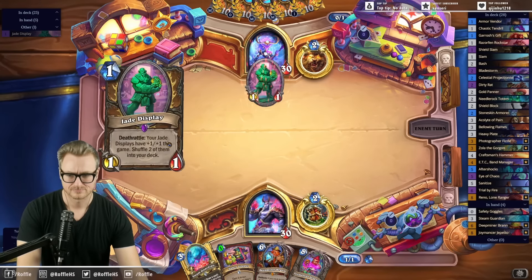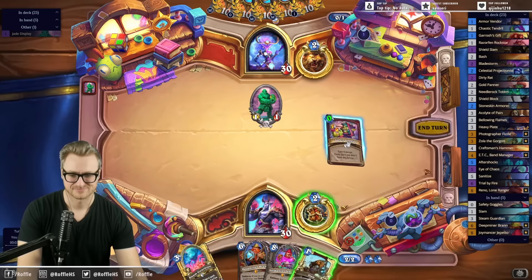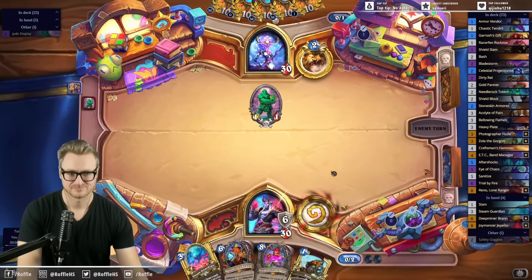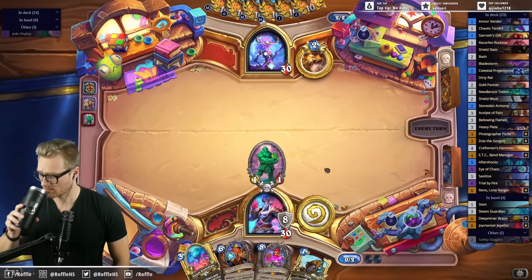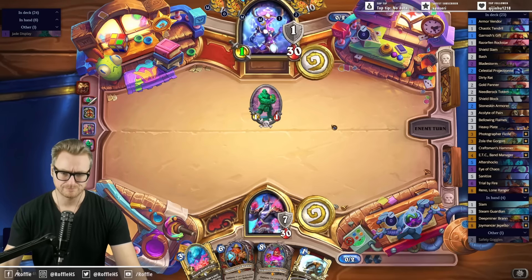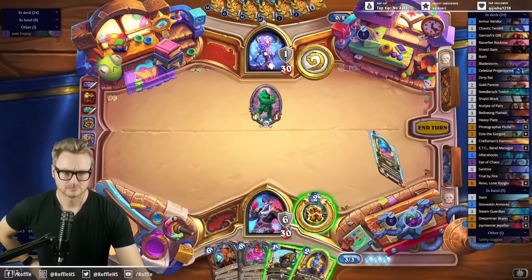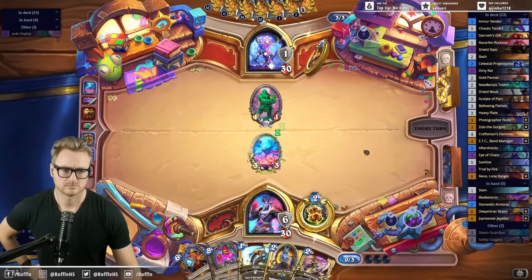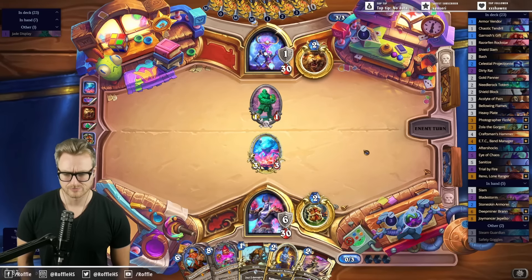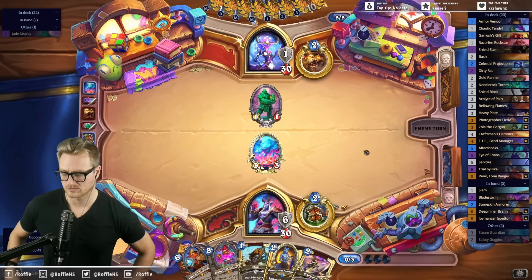We finally got Bran. Please don't get dirty ratted. I think the Stone Skin before the Bran is probably ideal anyway, even if we have the Bran already in hand, because it's maybe too many cards drawn and fills our hand when we get to the Tendies.